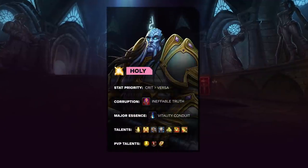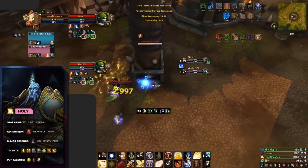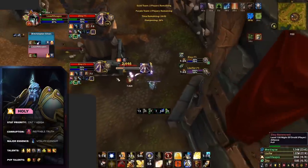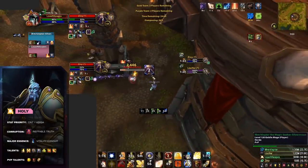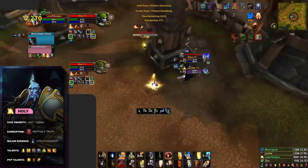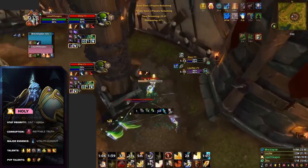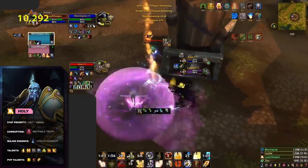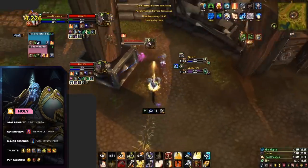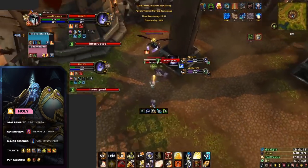Our second pick for best healers to main in patch 8.3 are Holy Paladins. Holy Paladins' biggest weakness has always been how reliant they are on their strong cooldowns. The corruption Ineffable Truth helps to solve these issues, meaning they now get their strong cooldowns back a lot sooner. Not to mention its interaction with the talent Fist of Justice, turning Paladins into the best offensive healer in the game and making your enemies ponder if they're facing a Holy Paladin or a Sub Rogue. If you enjoy rotating through a ton of cooldowns to keep teammates alive, Holy Paladin is the best healer for you.